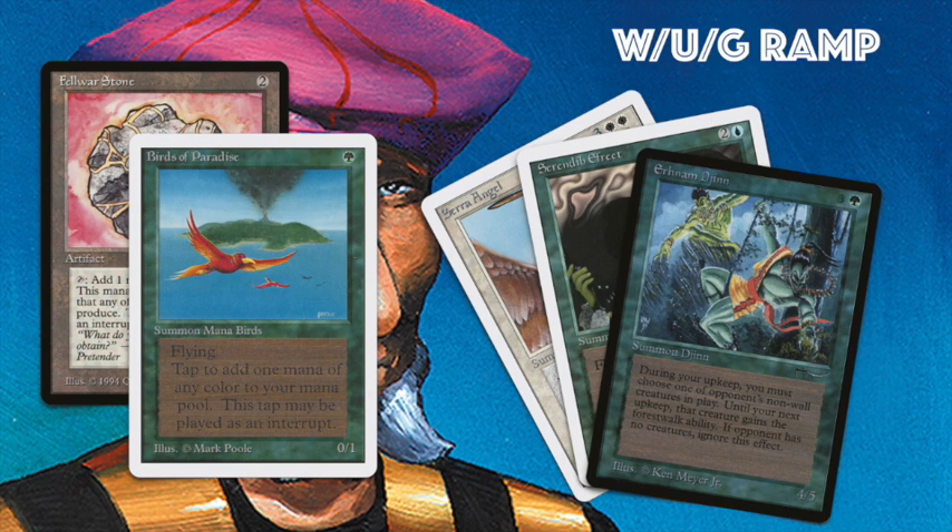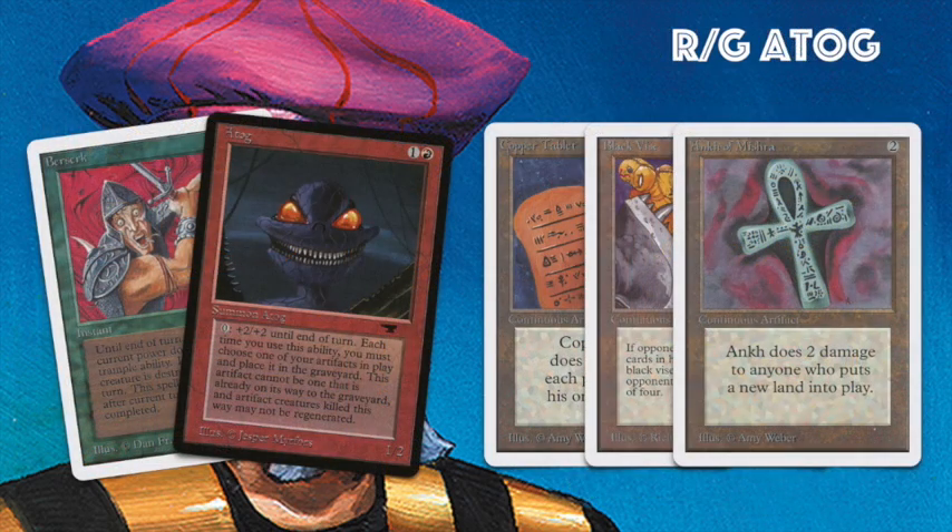Ideally for this deck you want a Birds of Paradise on turn one or a Fellwar Stone on turn two, then quickly ramp out your big creatures — the Urn of Jinns, Serendib Efreets, and Serra Angels — to put full pressure on. He's also playing the full white control package with Swords to Plowshares, Disenchants, and Balance, combined with blue power. It's a pretty good deck — Gideon's white-blue-green ramp brew.